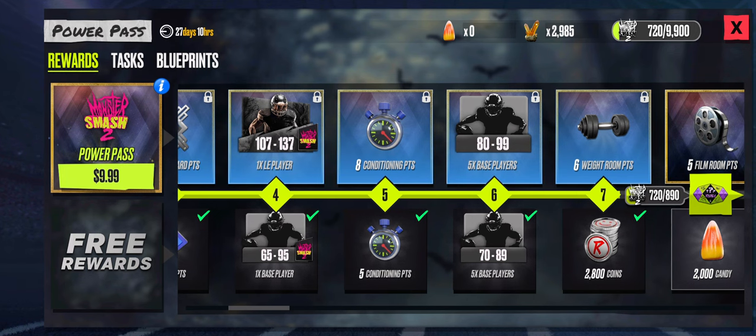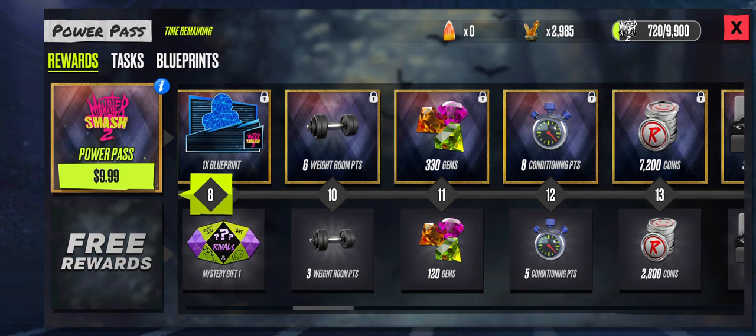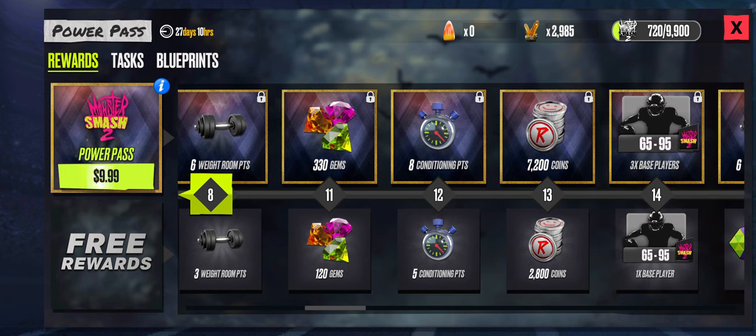But the main thing you're after in here is the gems and the conditioning points. And I can't stress this enough: do not waste conditioning points upgrading players that you're not going to have long-term, because these things do not drop that often. They are literally gold whenever you're trying to make Blueprint players and get some of your team upgraded. You're going to need as many conditioning points as you can, so save all of those.